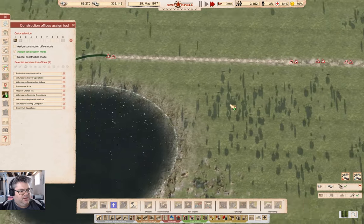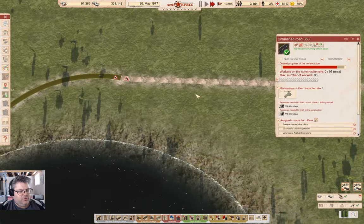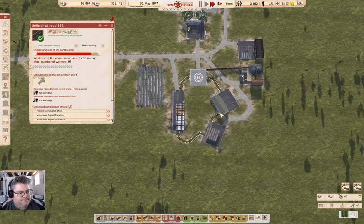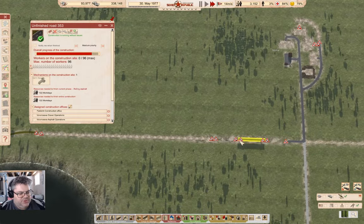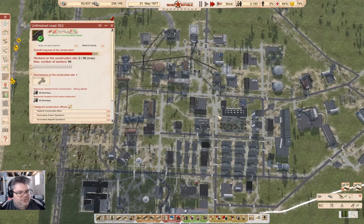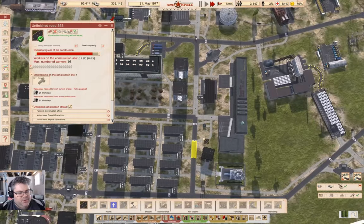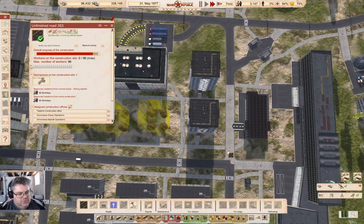We are working on this bit of road — that's just about done. Also have this bridge here that needs building, and these bridges need building. Also need to finish upgrading some of these roads. We just grab this and grab a couple chunks of road and we can just upgrade them.